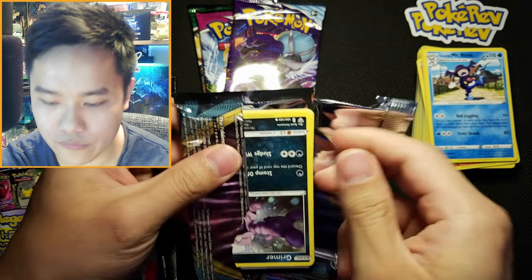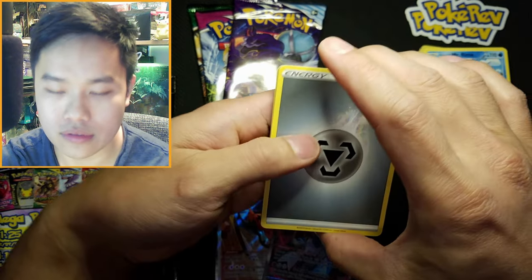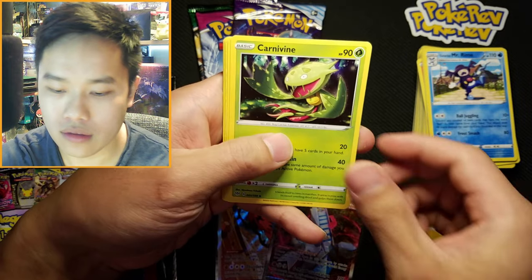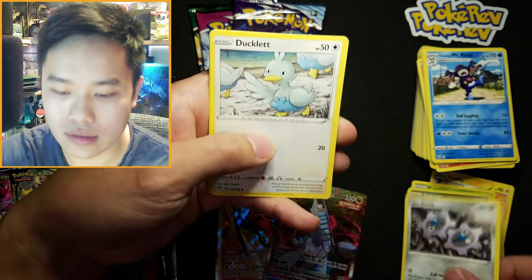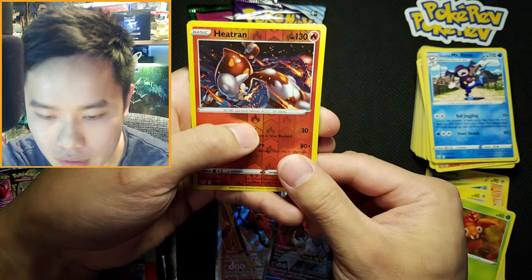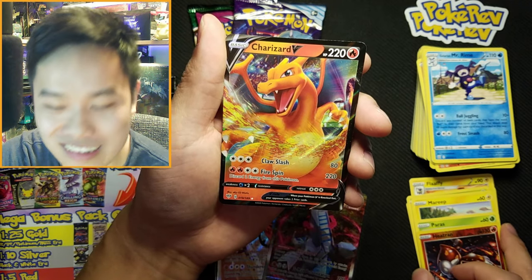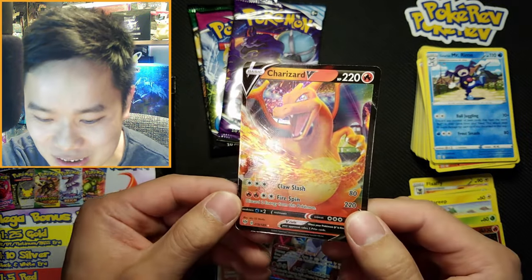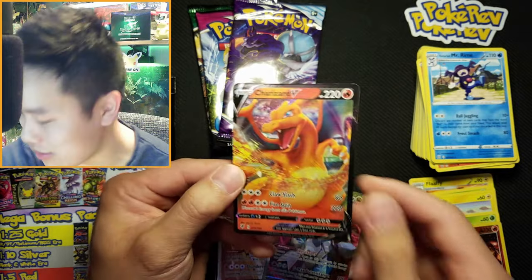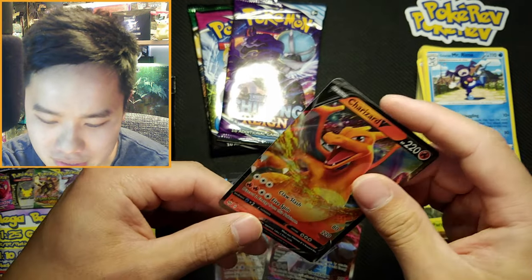Let's go Darkness Ablaze — come on, let's pull some Zard! I think Darkness Ablaze is a bit underrated — obviously anything with Charizard is definitely something to hold long term. Steel, Shinotic, Laughy, Carnivine, Grimer, Beedrill, and Heatran — I do see something! Charizard V! Look at that — that's nice! I'll take that any day! Charizard V — with Brilliant Stars you got a lot of Charizards. That Charizard vs Ivysaur art — I want to get that for sure. Let's get this cased up.